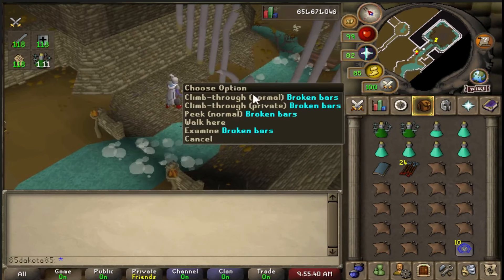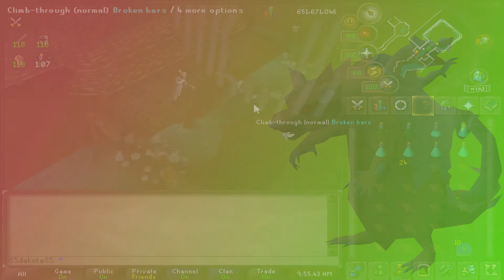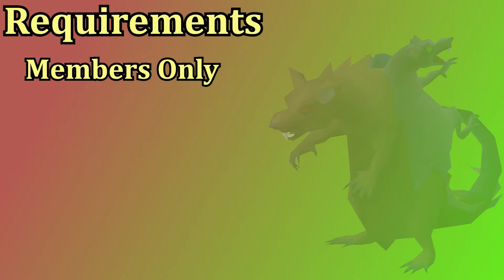Scurrius can be fought in teams and in solos. This guide will be focused on soloing the boss, not that there's a huge difference between the team and solo fight. Scurrius is a members-only boss but there's no quests or anything like that you have to do to unlock it, so the requirements are very minimal.